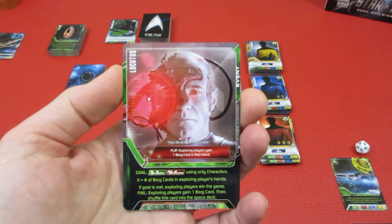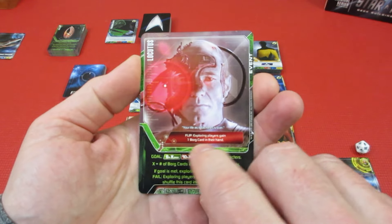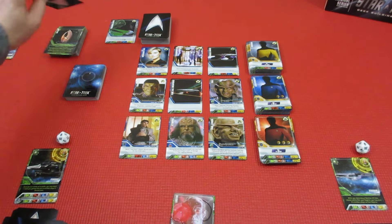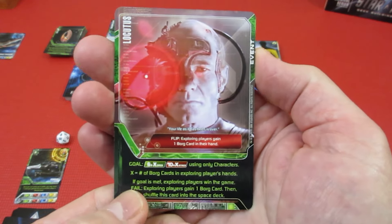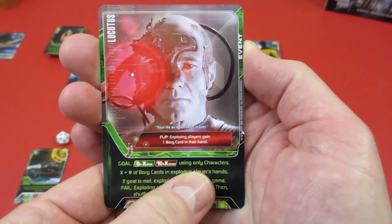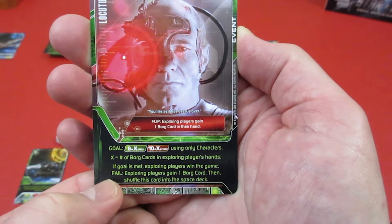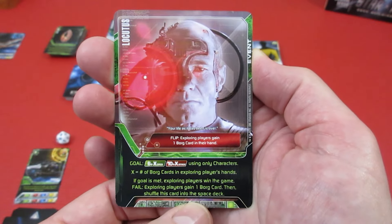It's Locutus — a Borg! The Exploring players gain a Borg card in their hand. I would have preferred not this. Goal: 6 speed, 10 attack using only characters. X is the number of board cards in Exploring players' hands. If the goal is met, Exploring players win the game. Fail: Exploring players gain a Borg card, then shuffle this card into the Space Deck.